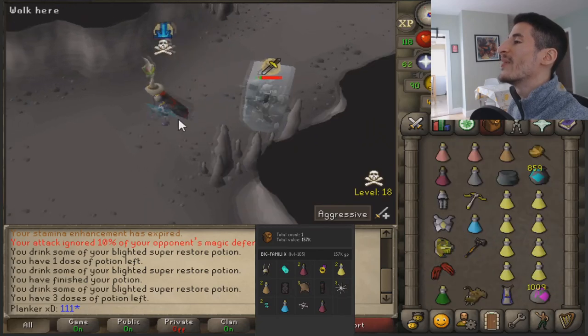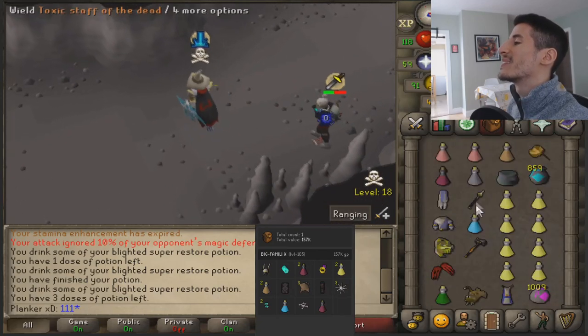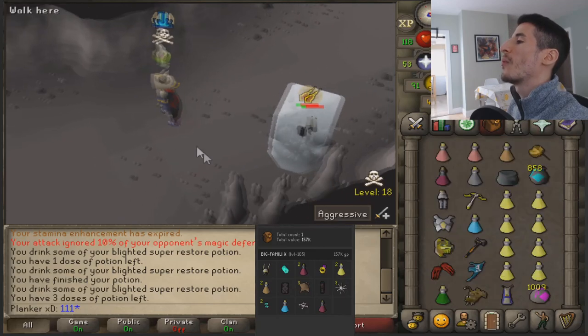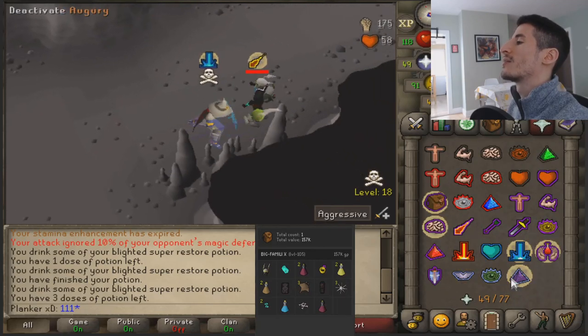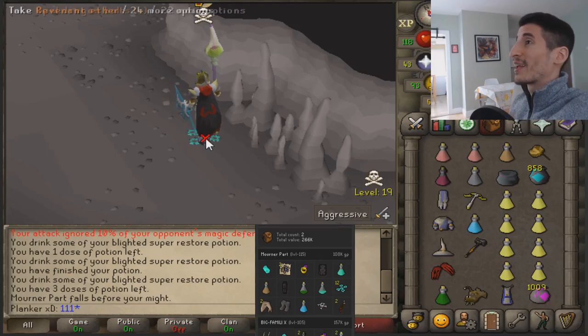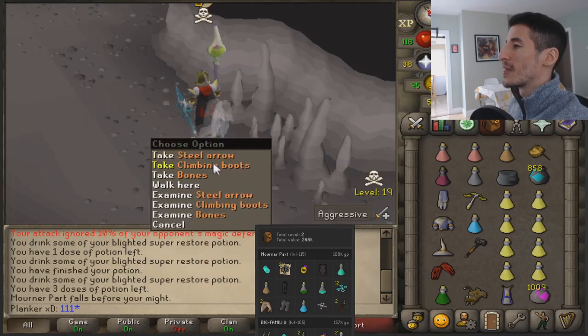Come on man - no way he's 1 HP. This game is trolling me today, bro. I'm in full ancestral. One more right there - that's gotta be it. Thank you game. This game likes trolling me. 108k plus 108k cash. I think this is cool just getting a sense for how much GP we can actually make.